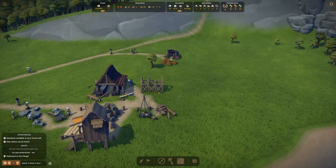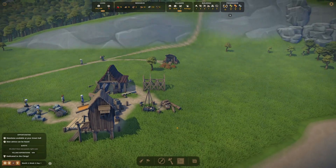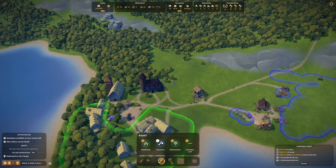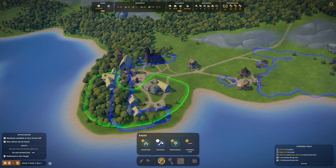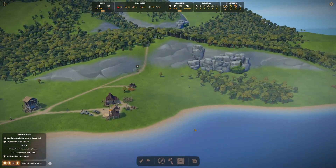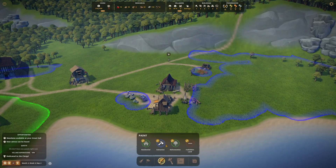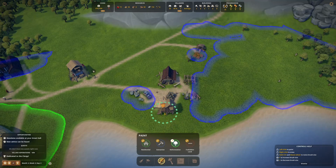I'm finding a bunch of new things as we play through this. We're missing logs — okay, that seems to be the problem. Let's do some extraction here, particularly around the houses. And over by the church — there's wood for you if you'd like.